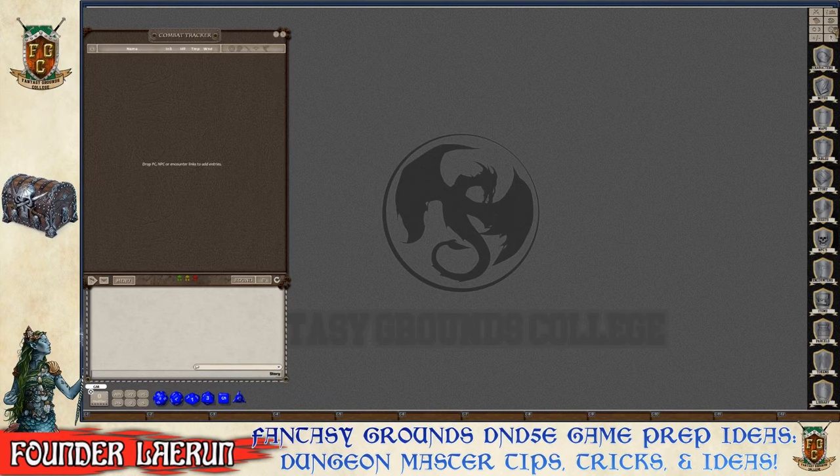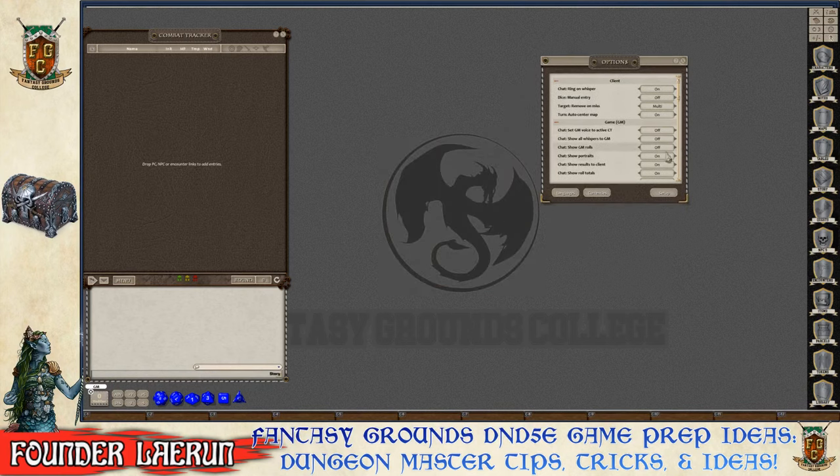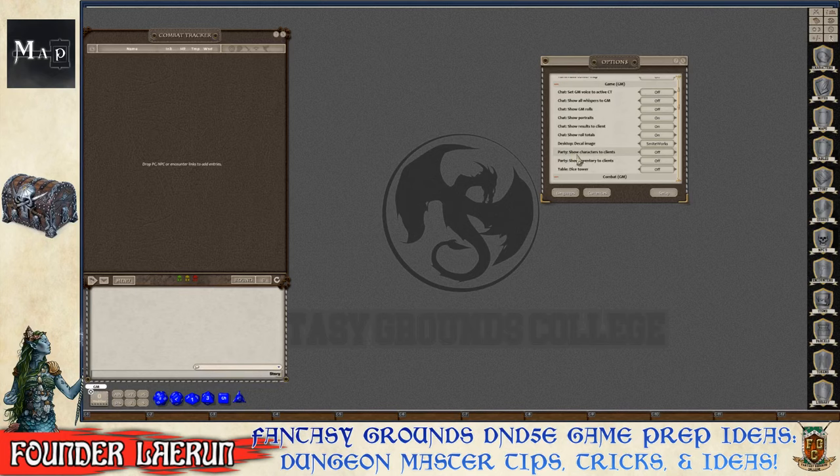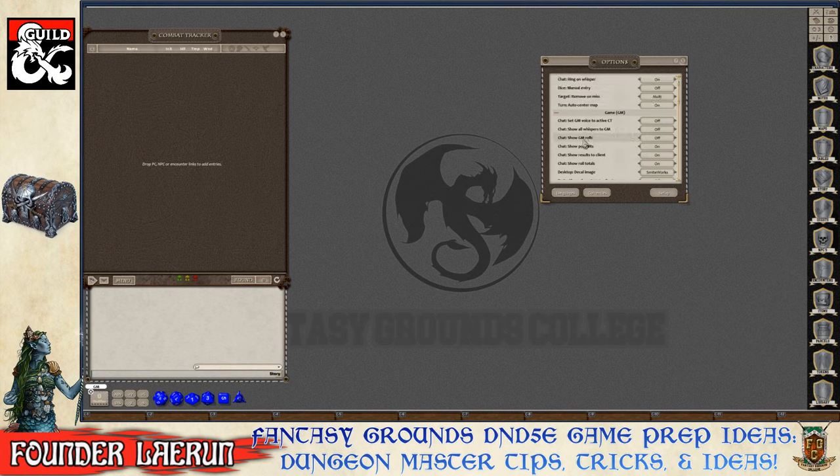Going into Options to configure settings. First, enabling the Dice Tower — it has a dependency requiring the table Dice Tower option to be on. To make it visible to the GM, Chat > Show GM Rolls must also be enabled. The Dice Tower appears in the bottom right corner and is moved near the dice area, then right-click locked in place.